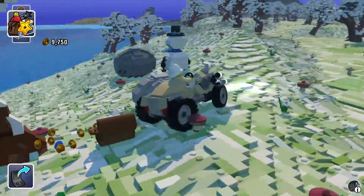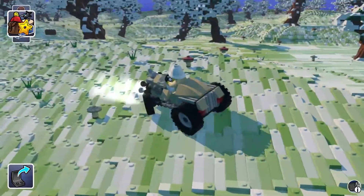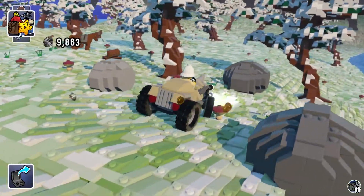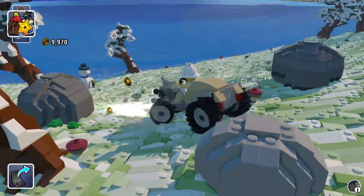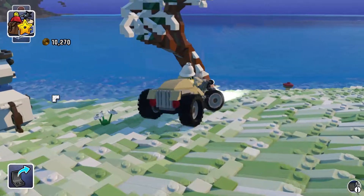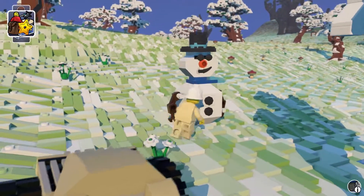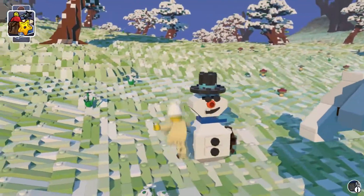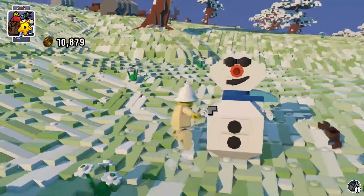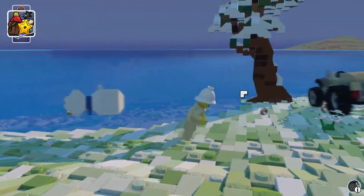It's a snowman. Oh, this is snow — not white flowers. Can I do anything with this? I can punch him. Throw him in the ocean.